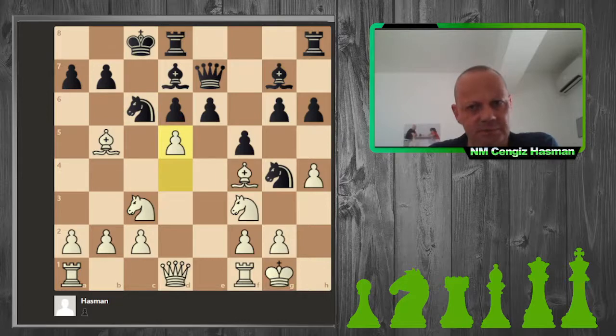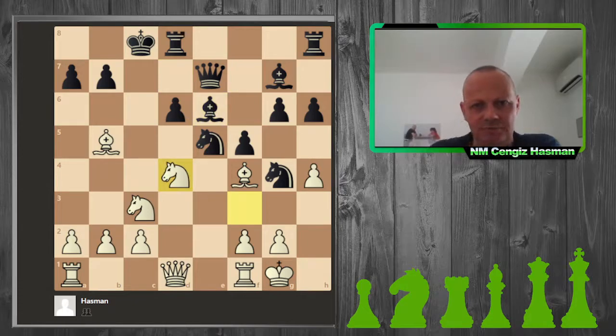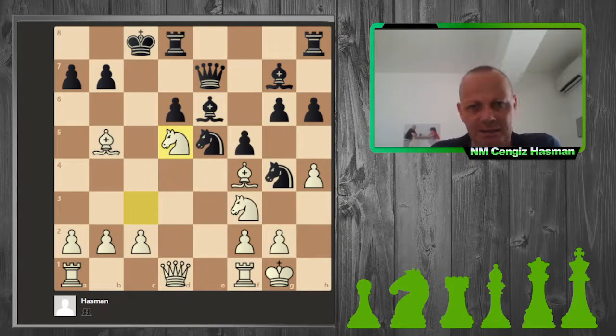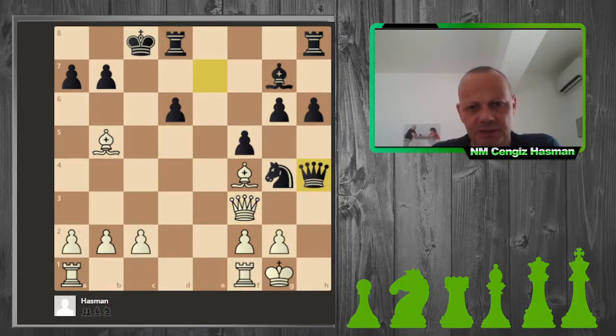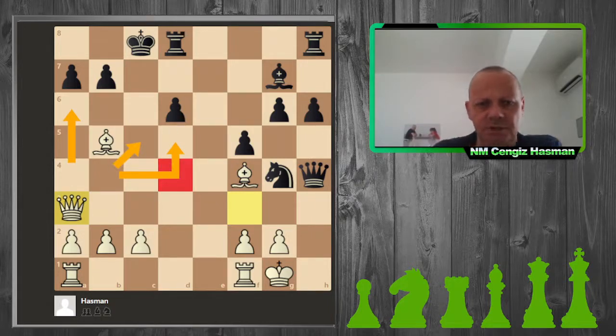D5 is approved by Houdini, however Nd5 is not — Nd4 was the computer's choice, attacking the bishop. Anyway, there was an exchange and then I just lose my H4 pawn. If the bishop isn't there it's Qh2 mate, but the bishop is there. I was getting short of time and felt I had to do something, so I went over to the queen side attacking a7 and attacking d6 twice for the bishop.